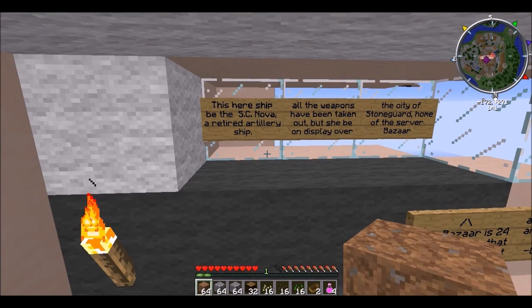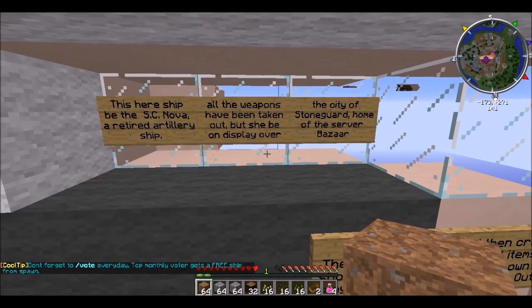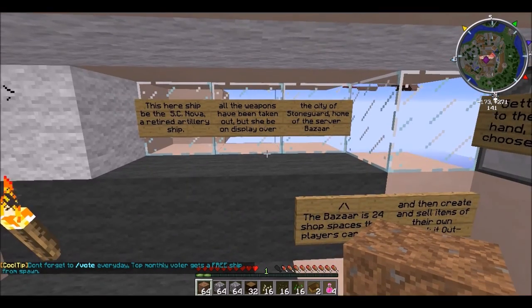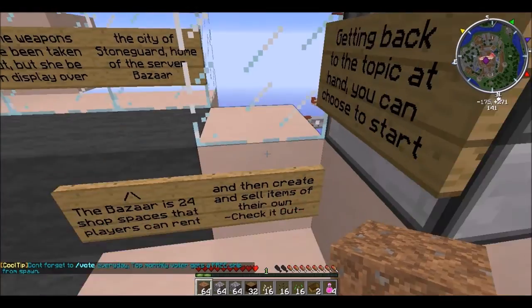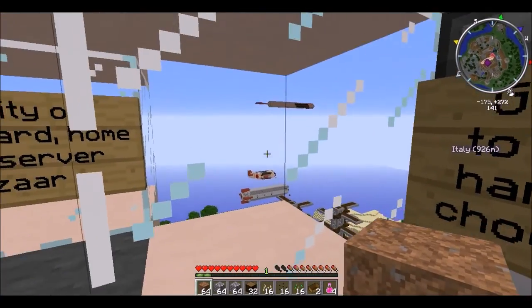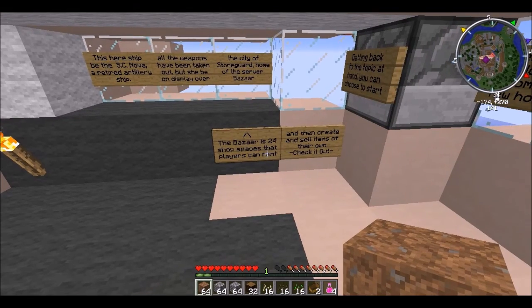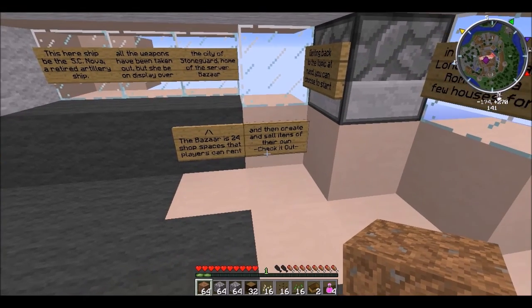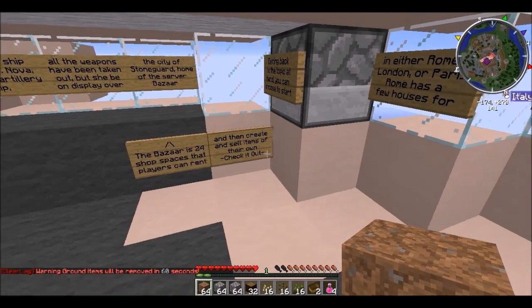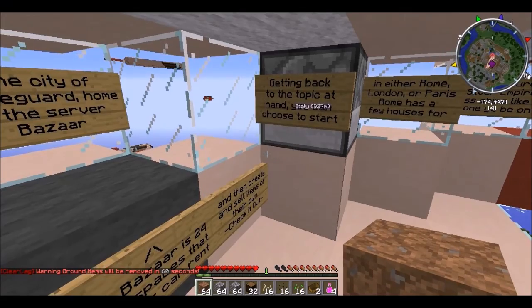This here ship be the SC Nova, a retired artillery ship. All the weapons have been taken out, but she be on display over the city of Stoneguard, home of the server bazaar. The bazaar has 24 shop spaces that players can rent and then create and sell items of their own. Check it out. I have no idea what accent this is, but I like it.